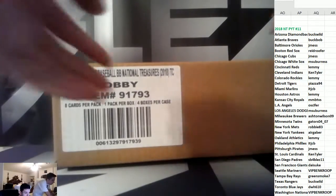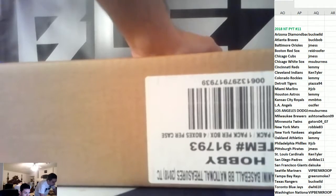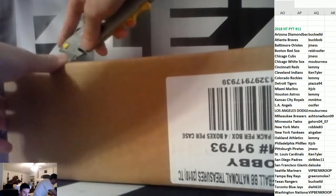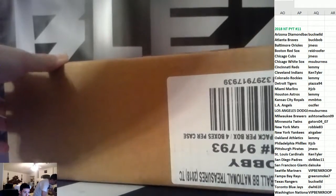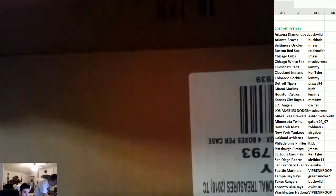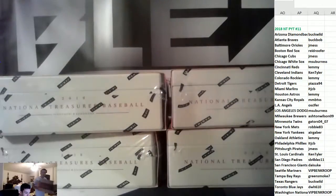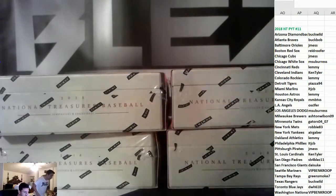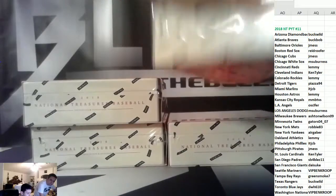This is PYT number 11 of National Treasures Baseball. Main bounty: Soto 1-of-1 RPA. You can guess the first hit for eight. Blizzman, take your 12s and your XRs — those are the next two breaks on the screen.